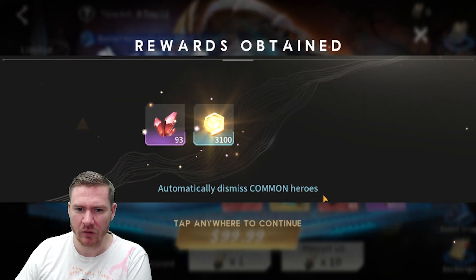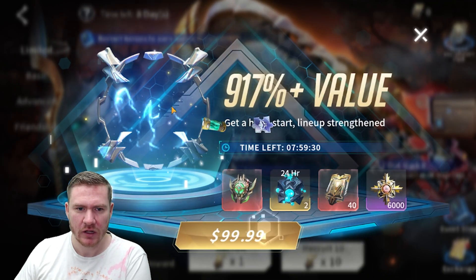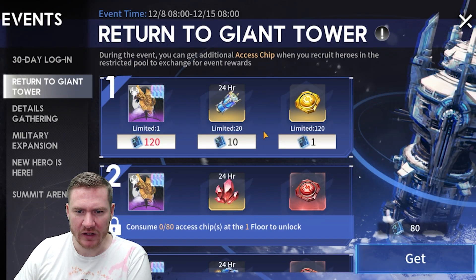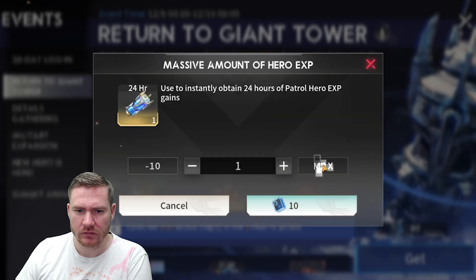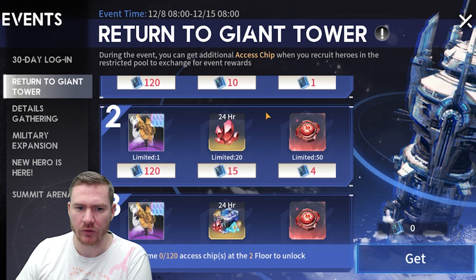I'm wondering if they changed the way Pity works. It seems to be a one-to-one ratio. Let's jump over and spend the 80 chips so we can unlock this floor, just to see what the prices are going to be on the next floor.